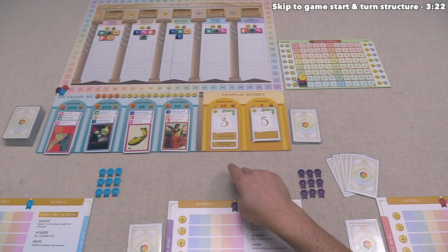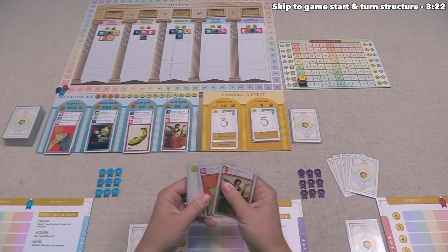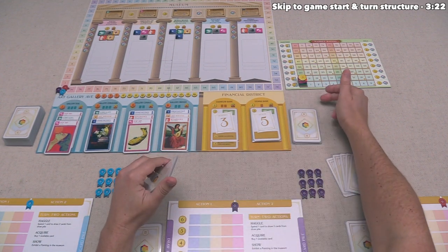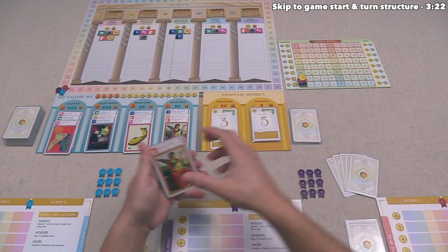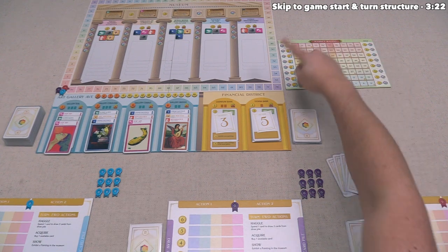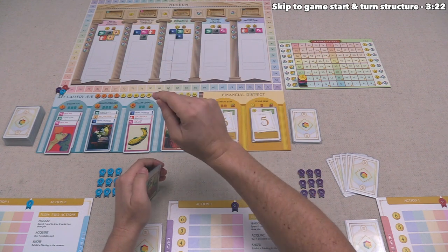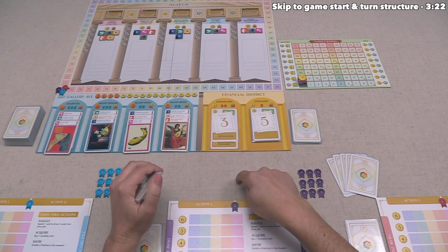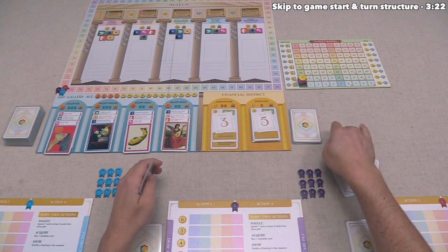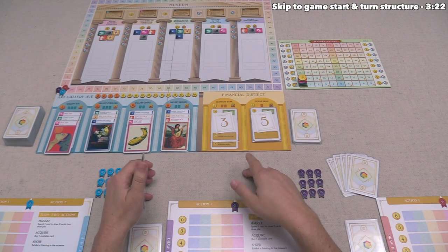At that point, we finish the round so everyone takes the same number of turns, then it's time for final scoring. All cards in our overall deck, hand, and discard pile are scored. We get victory points depending on where the tokens are on the market rating board, and you get victory points for gold cards based on the gold rating tracked on the market board. If any museum tiles have been unlocked, we get conditional points for those, and whoever has the most victory points wins.